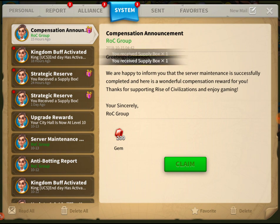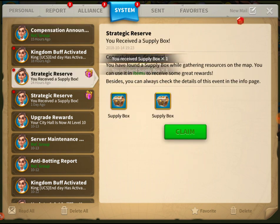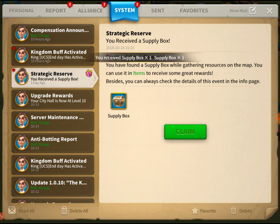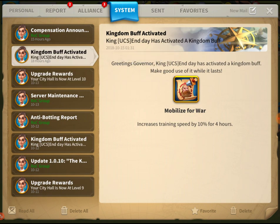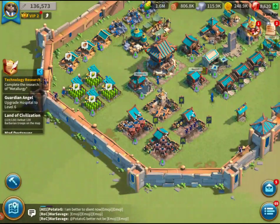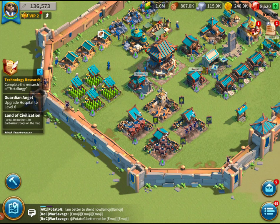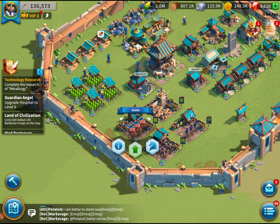There's a kingdom buff activated. King UCS has activated a kingdom buff — greetings governors. It says mobilize war, increasing troop training speed for 10 hours. I think we might have missed that one, unfortunately.